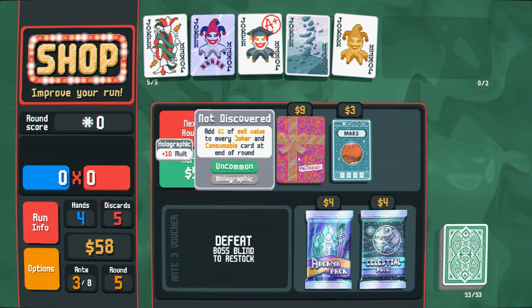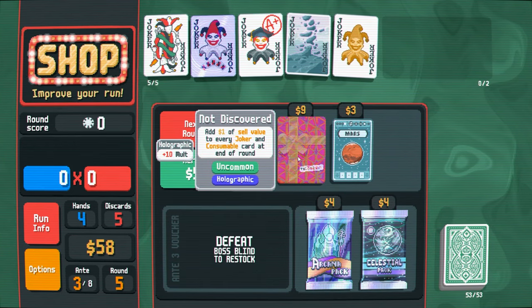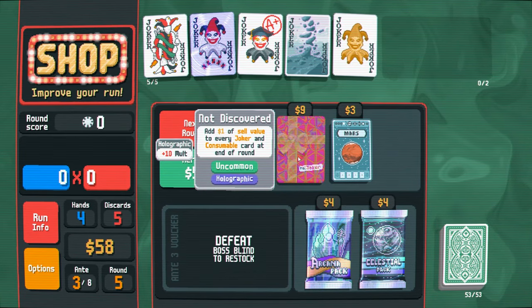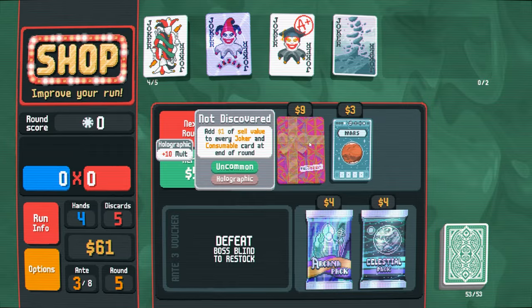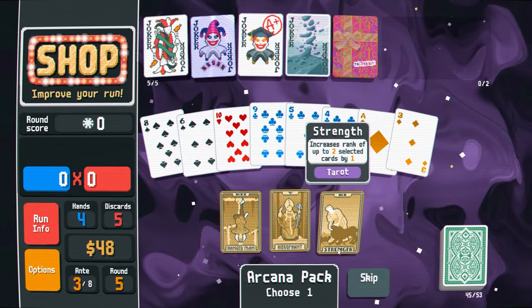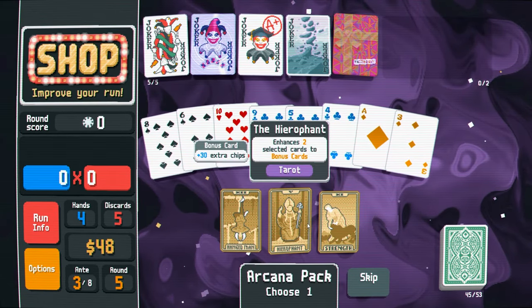$18. Adds $1 of sell value to every joker and consumable card at the end of the round. So if I want to sell my jokers later, it just makes them worth more. I'll make my money back. Let's buy these — there's no interest, so there's no reason not to spend. You're not trying to econ; there is no econ.